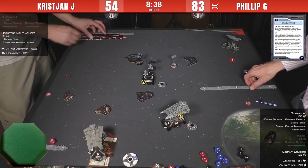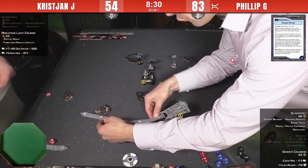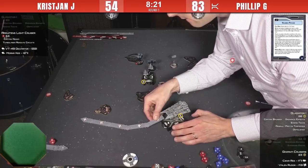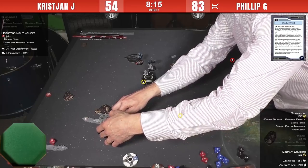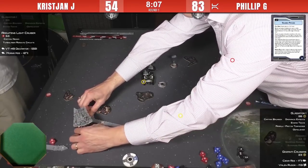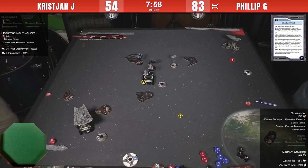Philip is probably going to do a Navigation command and try to get to the token by turn six, but he won't be able to pick it up because he won't have an activation left to reveal the command dial at distance 1. He'd have to get in range this turn. It's a pretty safe bet that Philip has won this game — it's just going to come down to whether he can increase his margin of victory by killing the other Decimator.